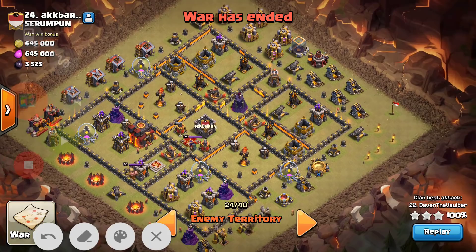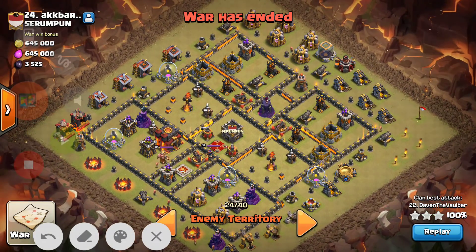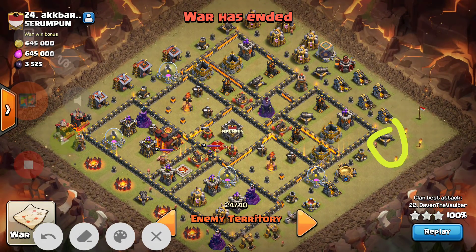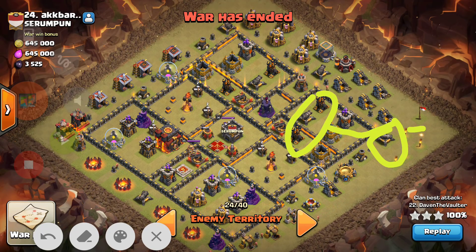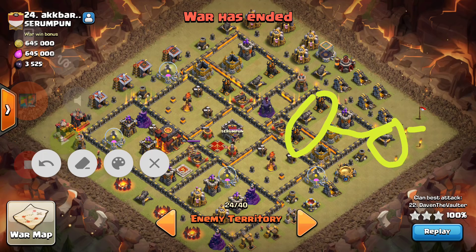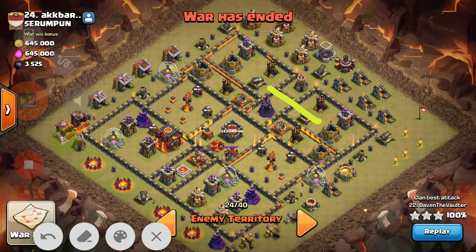The next step was to drop the archer queen on this cannon over here. He dropped the archer queen, broke open the wall, entered the compartment, and used heal spells on the archer queen as well as the healers to take down two of the air defenses. Then he dropped a jump spell over the wall, helping the archer queen move into the second segment.